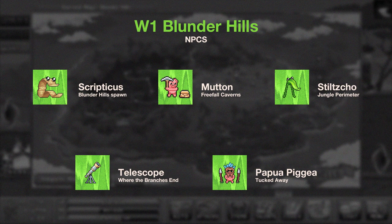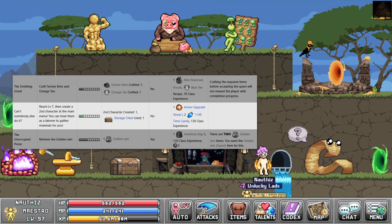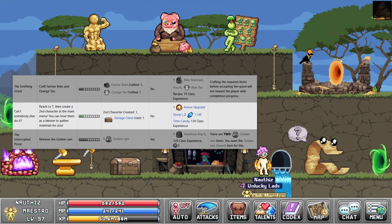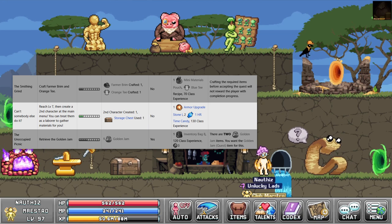I will be going through each world in order. Crypticus has 1 quest for 2 1-hour candies. For these candies you need to reach level 7, then create a second character at the main menu, then use this character to open the storage chest.